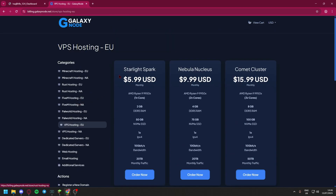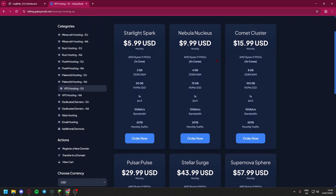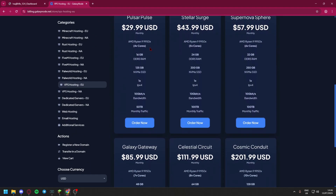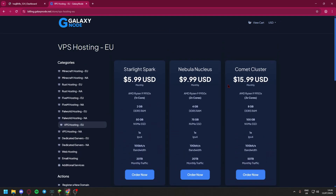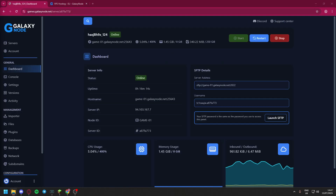They also offer so much more like VPSs, dedicated servers, web hosting, email hosting, and additional services. Let's go to their VPSs — as you can see here, all of them run the AMD Ryzen. It's incredible how they can offer this for so cheap: 128 gigabytes for only $200, plus you can get 10% off using the 'minecraft10' code right now, so yeah, that is incredible.